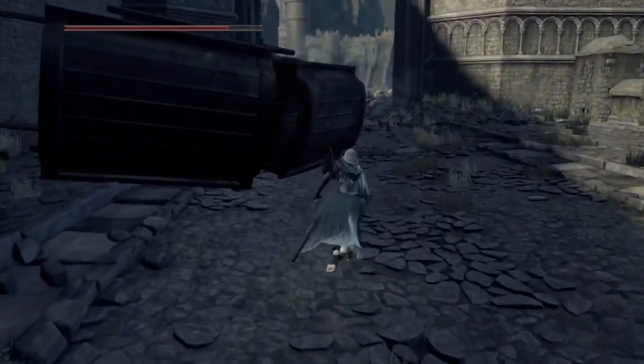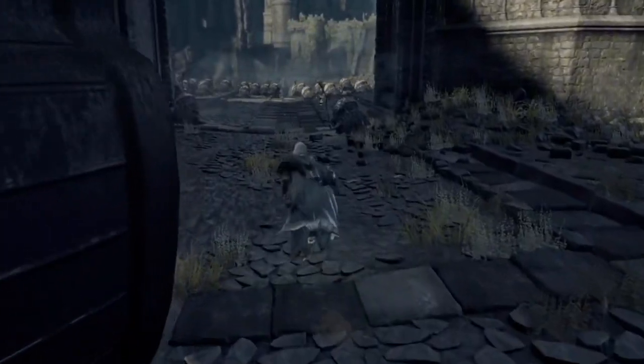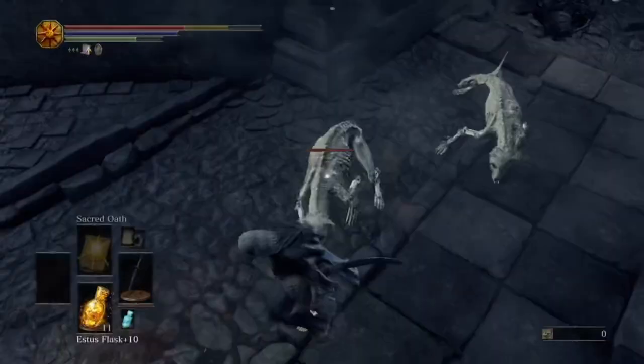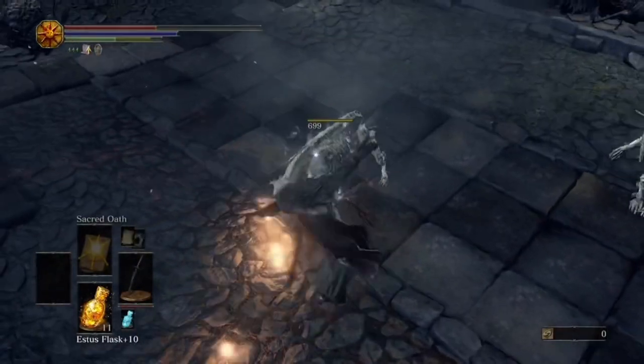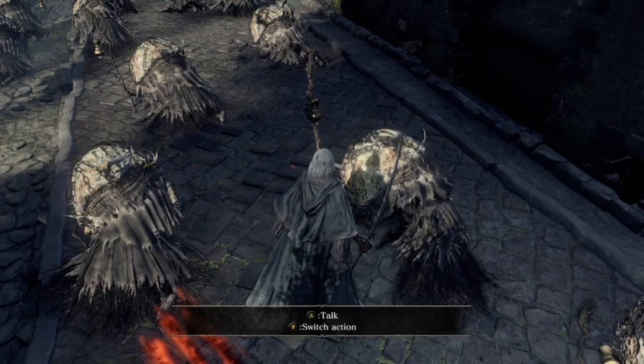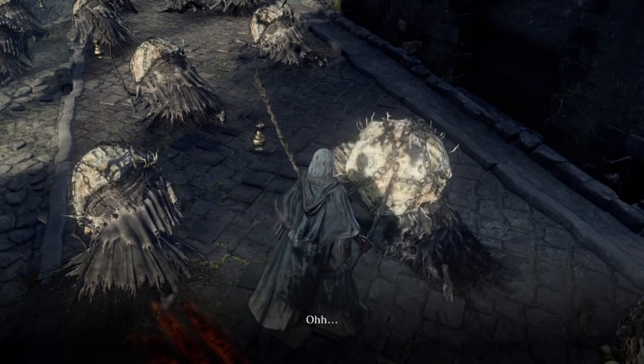From here it's fairly simple. Just go down the stairs and turn around and run to the other side of the bridge. There will be some dogs behind the carriage — kill them. Then go through the underpass and to the right. There will be a pilgrim you can talk to.